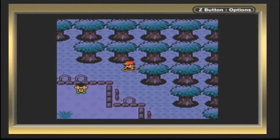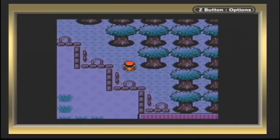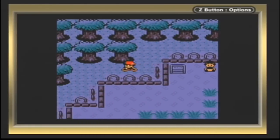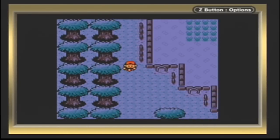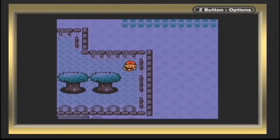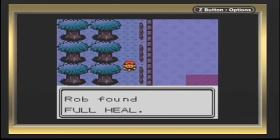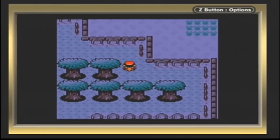I feel like there's a way you can get on the outskirts by going around like this. Here you can find a Paralyze Heal. Might end up selling that for money because I'm so low on money for Pokéballs. If we go all the way around this way... nothing. Oh, a Full Heal! That's a good item. That's an item I would not like to sell, but if it comes to worse, I might have to.